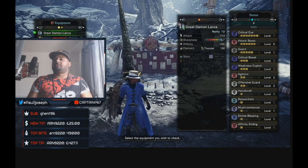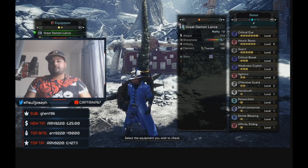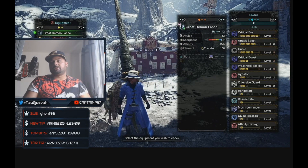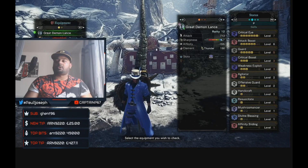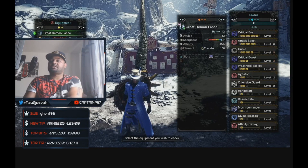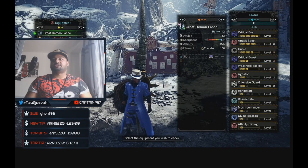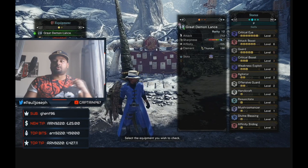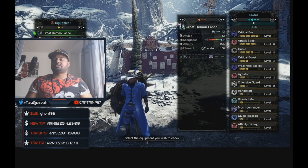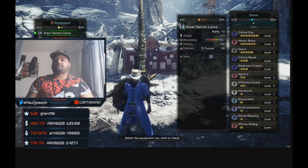I just did a Ruiner Nergigante casual speedrun — wasn't too serious, slightly weaker build — and I did nine minutes fifty-two, no clutch claws involved, literally just lance attack. We survived a lot of hits and beat the fight in 9:52. I'll link the video in the comments. This current build is slightly stronger than that, so I will do a rerun. I didn't even take a whetstone — it was a casual run, and 9:52 is definitely a good time against Ruiner Nergigante with lance solo.